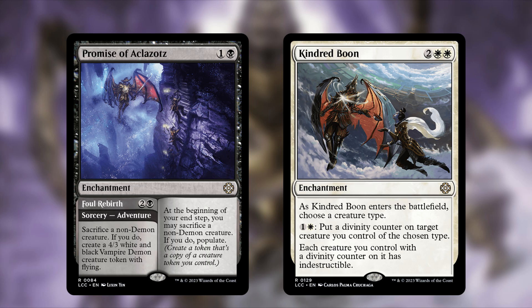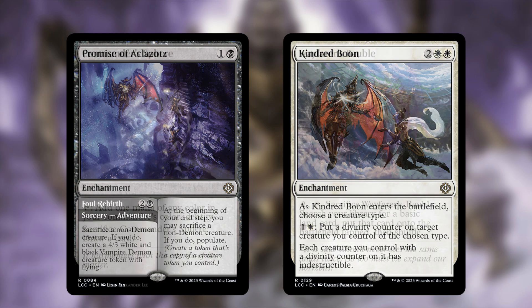Kindred Boon is also being removed — two and two white, an enchantment. As it enters, choose a creature type; pay one white to put a divinity counter on a creature of that type, giving it indestructible. In this deck, we actually want our things to die to trigger recursion and create demon tokens, so indestructible doesn't align with the game plan. It didn't make the cut.